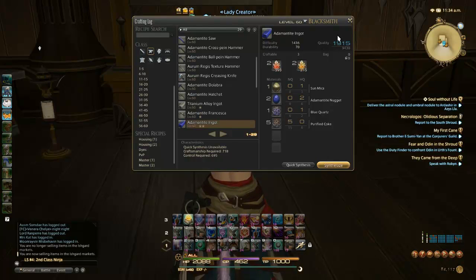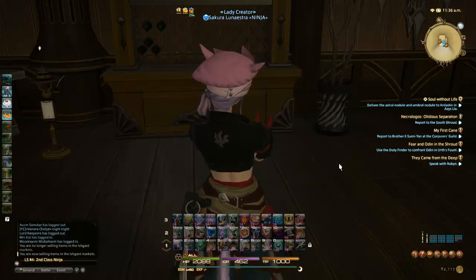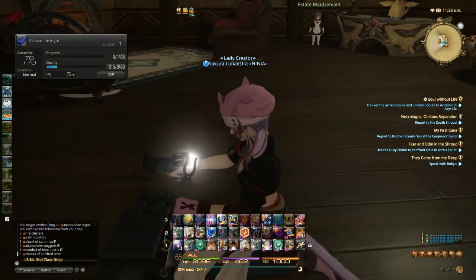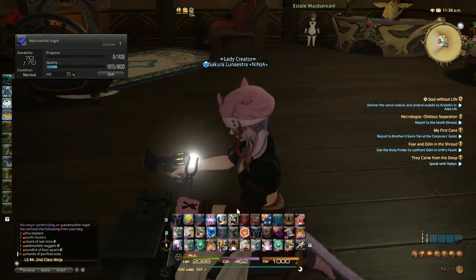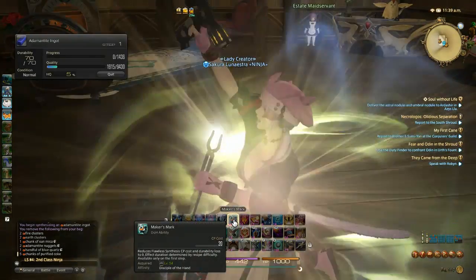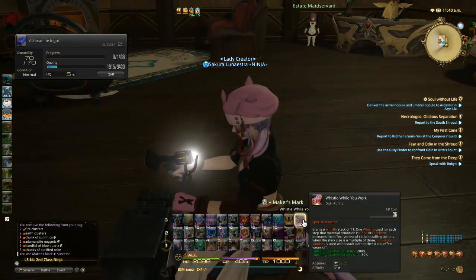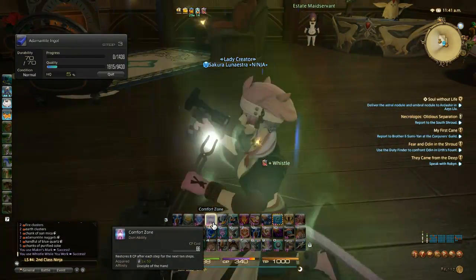Most crafters will actually start out with the 1915. I have a little bit of high-quality purified coke, but typically this is what they'll start out with. My CP is at 462, so it's a lot higher than probably some of you guys may end up with. And my time's right too, so it's not during the time where crafting is typically going to be all sorts of buggered.